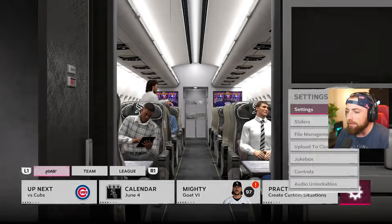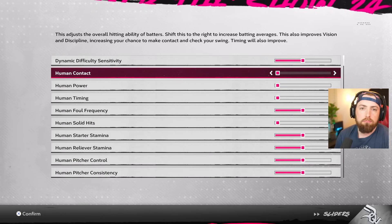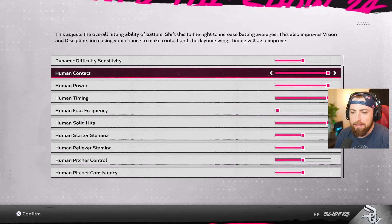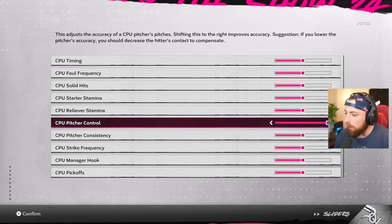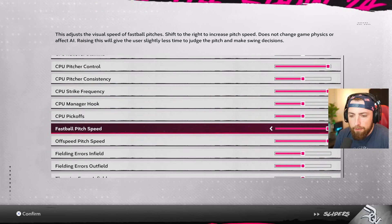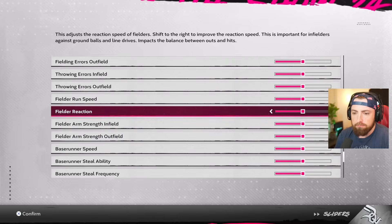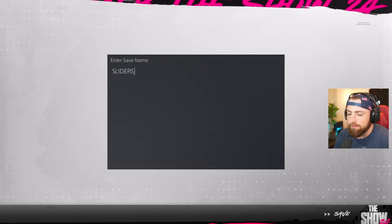Now this is what really makes it cheating. Last episode we had all of these turned down — today they are going to be all the way turned up. Foul frequencies turned down, solid hits all the way up. So all my hitting stats are turned all the way up. We're going to go down to the computer settings. Pitcher control — we'll keep that up. Strike frequency up. Fastball pitch speed all the way down, off-speed pitch speed all the way down. And we're going to turn the wind all the way up. Let's confirm that, save that — and boom, let's go.